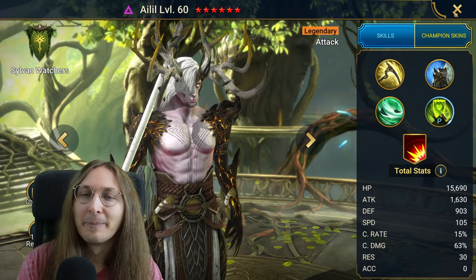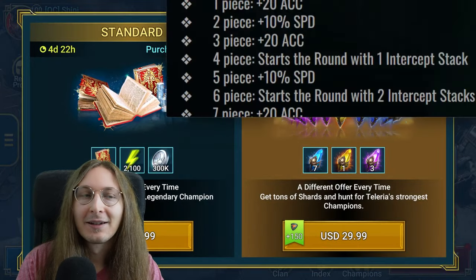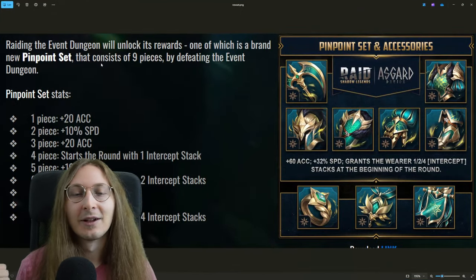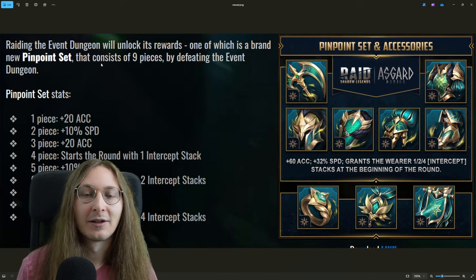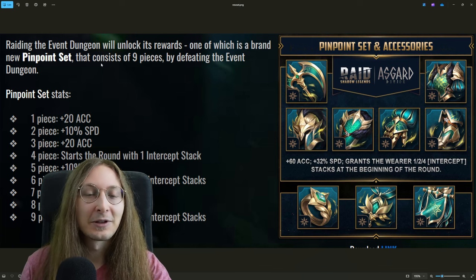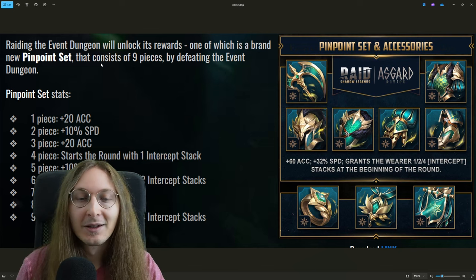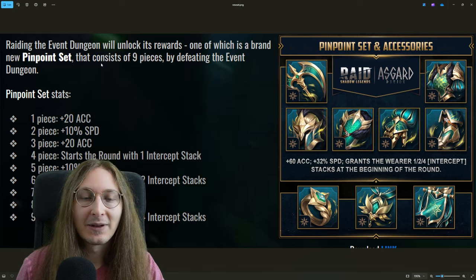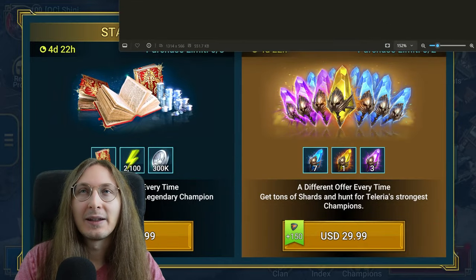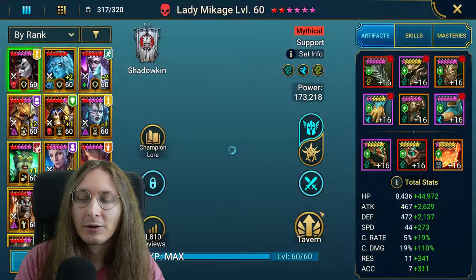As for the Pinpoint set, we almost have too many of these types of sets — Perception, Speed, Protection, Supersonic — and often you just want to put supports in four piece or six piece Stone Skin for the immunity. There's a lot of competition. I like the idea but I feel they could have implemented the set differently — there's too much overlap.